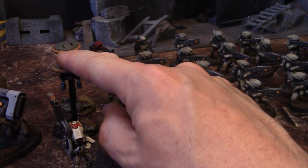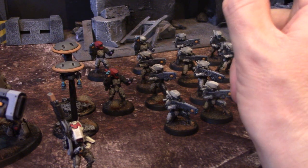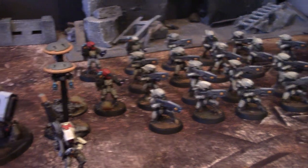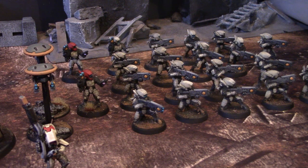The gun drone is a ranged weapon for the leader, and it's assault. That's important because the Breacher guns - the pulse blasters - are 10 inch range and assault. That means you can add a D6 to their movement, you can advance, and you can still shoot. So it's important for the gun drone to also have assault on its weapon profile, which I'm pretty sure it does - I don't have my cards with me.